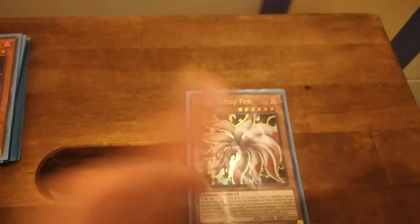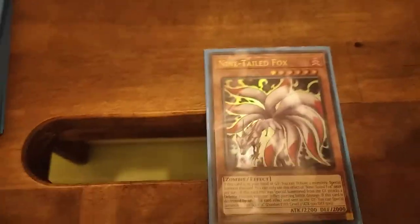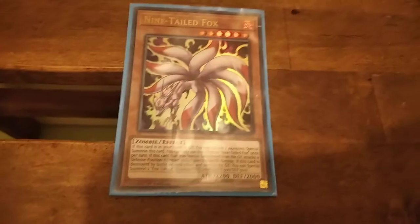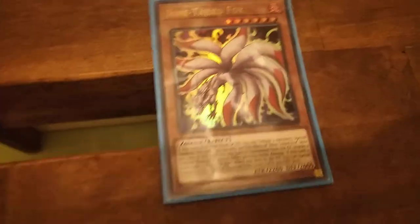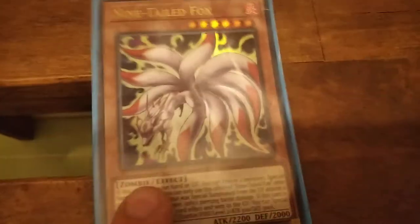Next is Night of Fox. It's easy to summon from the graveyard. You have two monsters that special summon themselves — they are tokens, the Fox tokens. They all have quite a lot of attack. But you can tribute them to special summon Night of Fox from the graveyard, which has quite a lot of attack points. It's pretty good, I really like it. And it's not a nice monster either.